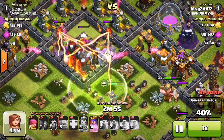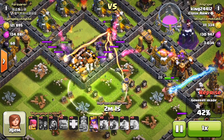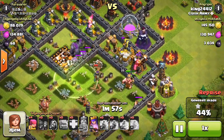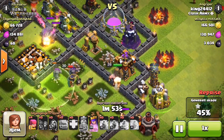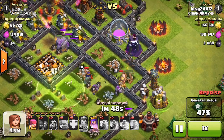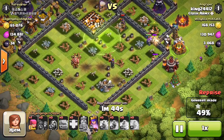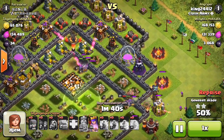So getting into the center of the base and getting targeted by a lot is exactly what you want to have happen, because it allows your queen to have free range to destroy the entire base without getting hit by much. Now the king and queen are both a little bit low on health, but those golems are going to hold the rest of those defenses including that expo, and these golemites on the right flank should be able to guard my queen while she takes care of the rest of this.